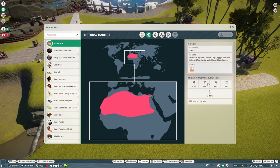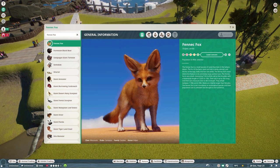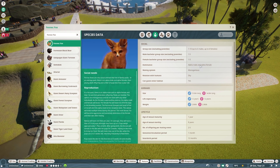Species data: group size is one to ten, up to six males, up to six females. Male and female bachelor group sizes are one to five across the board. Dominance is an alpha male and alpha female system. Oh, hang on — they are a canid, right. Mating system is monogamous. Relations with humans is shy, but guests can enter the habitat.